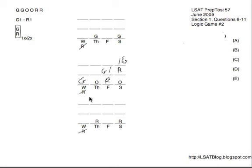On the bottom diagram, where we have R on Thursday and Saturday, we know that we will have to have O1 coming before R on Thursday, which is the first R, so I put down O on Wednesday here. So these are our three different main diagrams for the game, encompassing all possibilities.